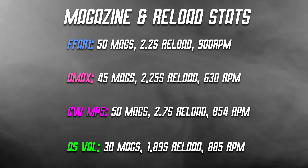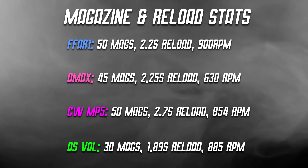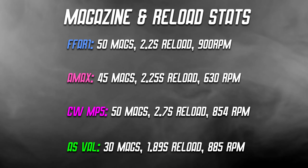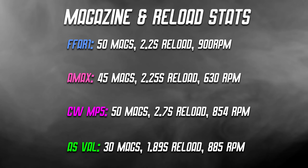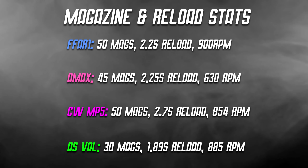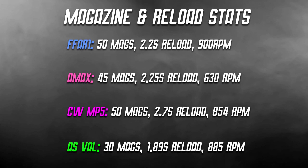The last thing we need to consider is magazine size and reload times for all of these guns, with all attachments stacked on. For the FFAR1, the largest possible mag is 50 rounds, the reload time on the salvo mags is 2.2 seconds, and it fires at 900 rounds per minute. The AMAX has 45 bullets in a mag, reloads at 2.25 seconds, and fires at 630 rounds per minute. This lower rate of fire is what makes the AMAX much easier to control at longer distances, whereas the FFAR is quite difficult to control at range.